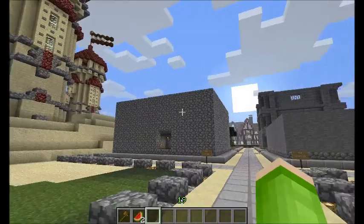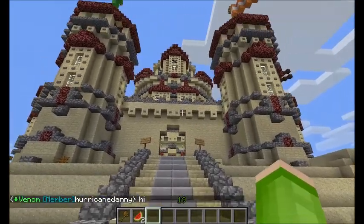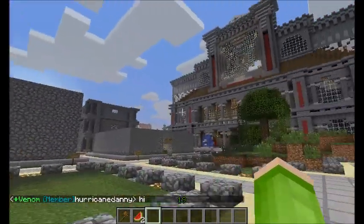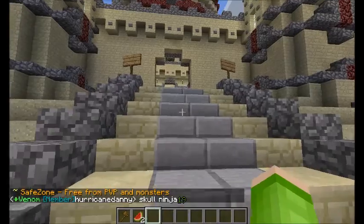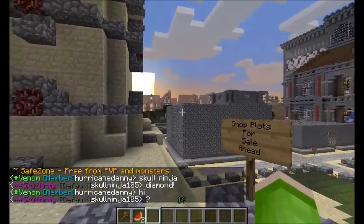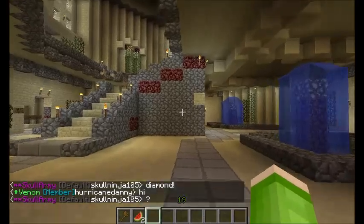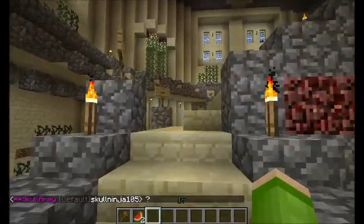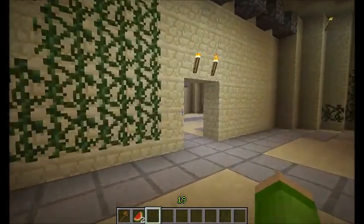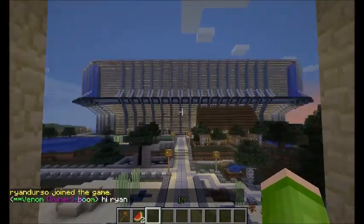That's basically it for the server for now. One thing I want to add before I finish: things like this castle, the opera house, and a lot of the bigger, more intricate structures like the village over there — I used MC Edit and imported them from Planet Minecraft. I did not build them myself because I don't love to build. The default spawn I did build, but you can probably tell just because it's kind of bland. That sports arena was World Edited.